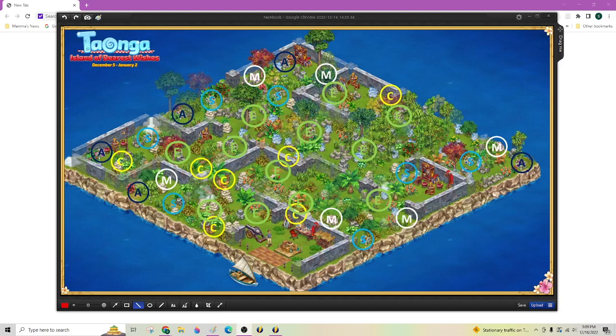Hey everyone, Nani here. Happy Friday. As you can see, this is the new Florin Island, and this map was kindly provided by fellow Islander Carrie Dunn. It is marked up: A for Amethyst, S for Sapphire, E for Emerald, M for Marble — because Carrie is always after Marble — and C for Cash.